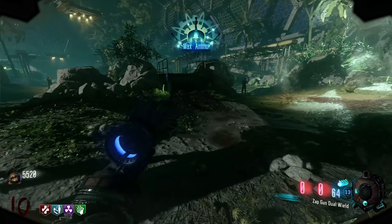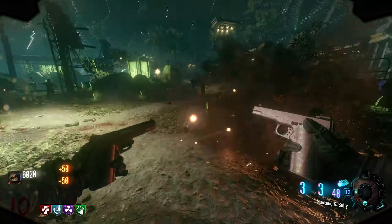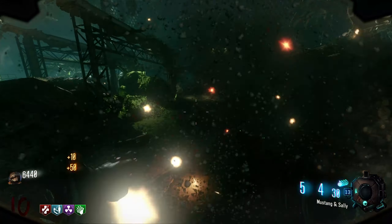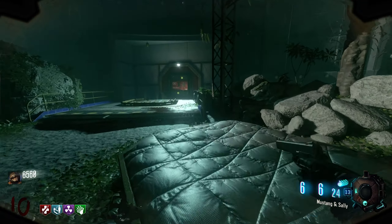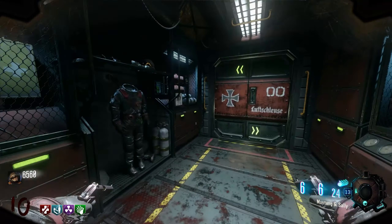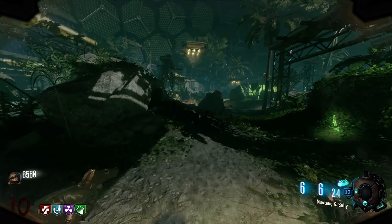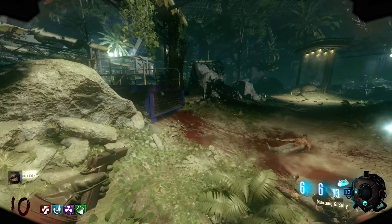We got a Max Ammo so we can use the Zap Guns a little bit. Here's what we'll do — start spamming the Mustang and Sally, then go upgrade the Zap Guns. We're not going to worry about the hacker thing again; we'll just run pack-a-punch and then it'll be Zap Gun gaming. Run back out to the Moon — the other door will take us straight to the area right.